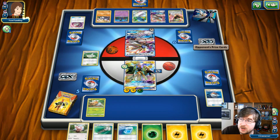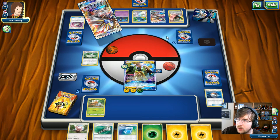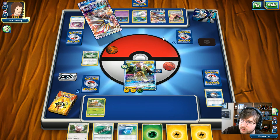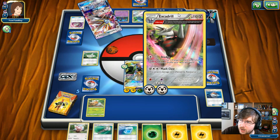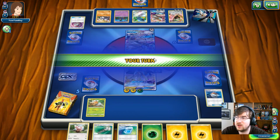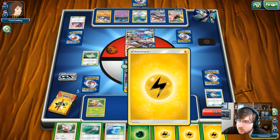Soul Burst GX is going to go off — he's going to pick up at least up to five energy of whatever he wants. Steel Energy onto the Solgaleos — two, three Energy onto the Solgaleo, one onto the Excadrill, and another onto the Excadrill. So we've got two full attackers: one Solgaleo up front. The GX attack has been used. I'm not drawing very nicely — the only thing I have right now is my Tapu Koko, and therefore I really do need to go for that GX attack.